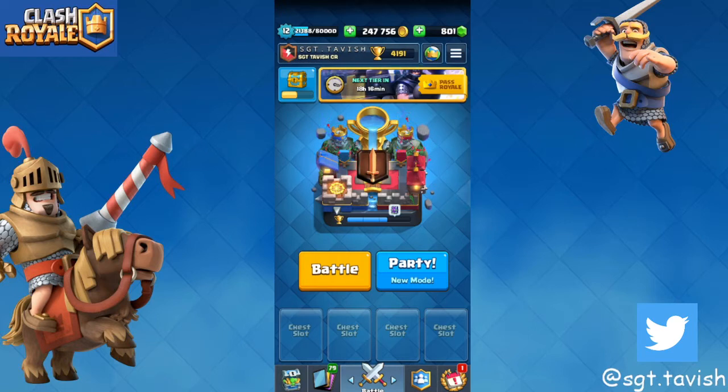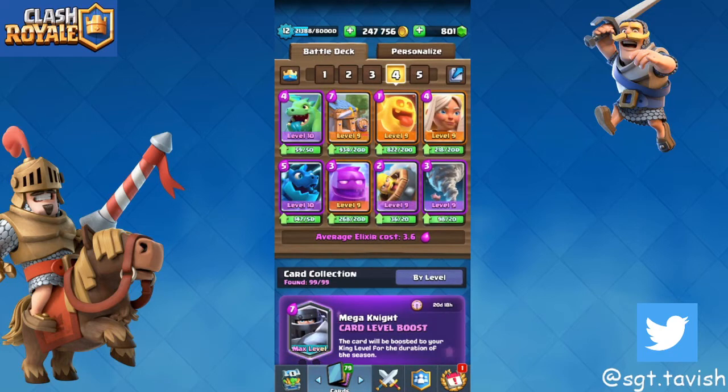Today's purpose of this video is to notify you which decks will be really good in the global tournament. I've been practicing and seeing which decks would be nice and how to counter what. The easiest one right now that would get you an easy badge is literally e-golem. There's also RG — RG is everywhere — and ice bow because ice bow counters RG.